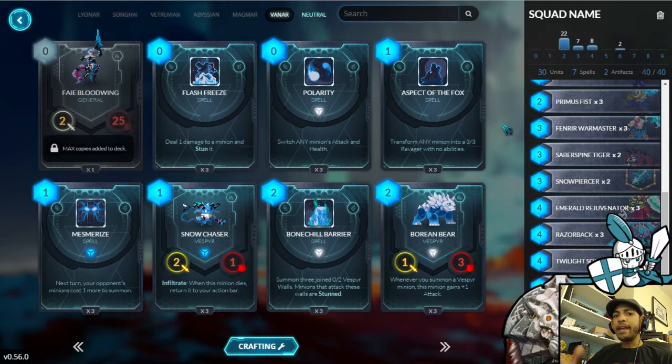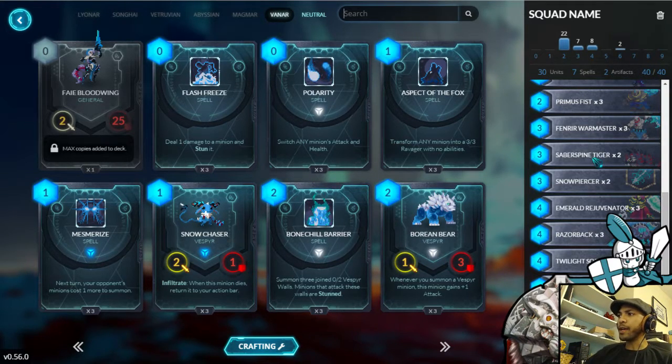Once you get into the rank 10 to rank 15 neighborhood, you can run just about anything as long as you're playing it well, don't make any really sloppy mistakes, and you know your opponent's general game plan so you can play around their big bombs. You can do pretty well on the ladder.